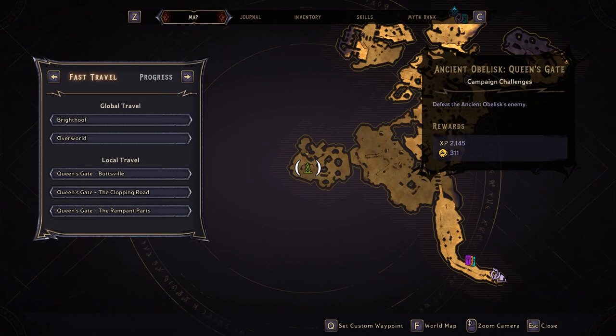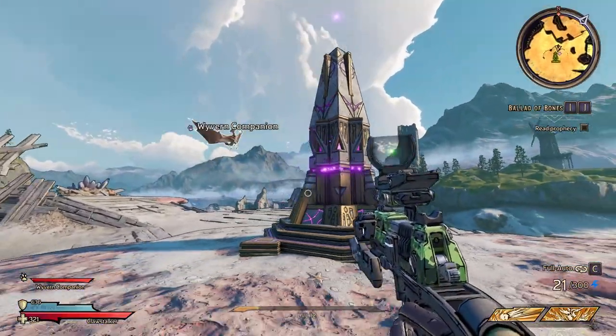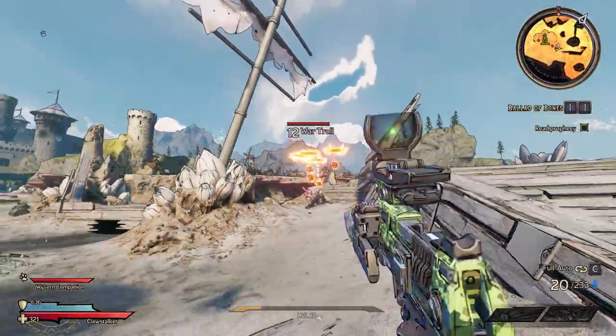And finally, we're on to the Obelisk. You can't actually get to the Obelisk until you've completed the story quest, Emotion of the Ocean, which involves Torg blowing up the ocean. But once you've done that, you can find it on the south eastern side of the map. Once you activate it, it will spawn a swarm of goblins in various shapes and sizes to attack you. So just clear them out, and you'll complete this Obelisk.